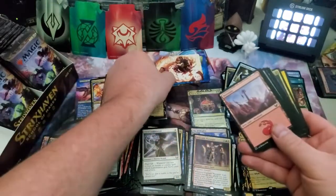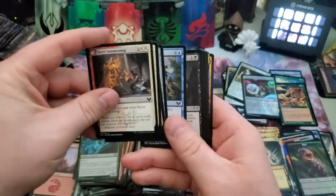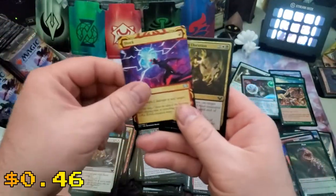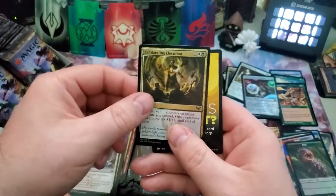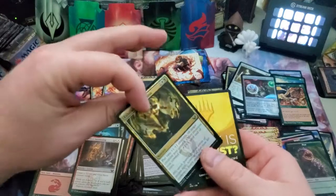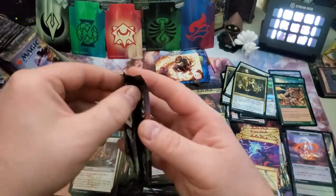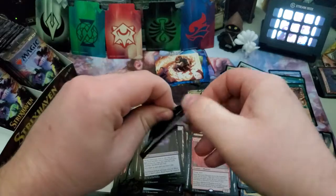Art card, land, lesson, common common — and the Retriever Phoenix and a Shock, a beautiful Shock — look at that, that's cool! Exhilarating Elocution. What is the list? It's something that needs to get better, because right now these set boosters are not worth it for the list cards. I have yet to see anybody really pull something amazing. Maybe the Vernal Equinox is something — I'll go check on that after this.